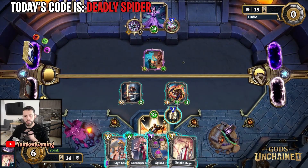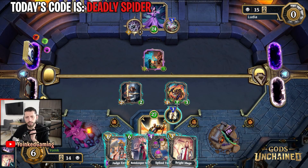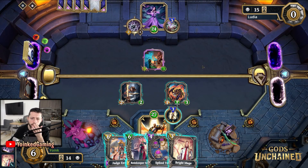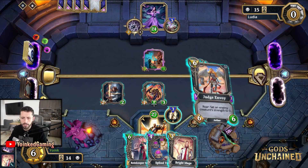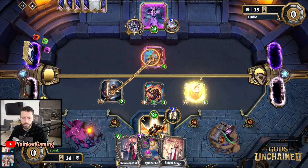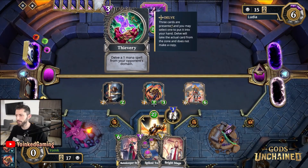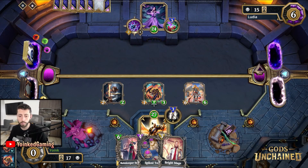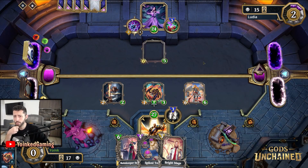I think I'm going to play Judge Envoy now — that's a 5/3 creature. We have Rainkeeper Selina to trade the echo creature that my opponent is going to play next turn for one mana. Let's play Judge Envoy. Then I am going to attack these two. Since my opponent is playing with a thievery god power and we are the light domain, we really don't want to let them keep any creatures on the board because they can get very cheap spells to buff up their creatures.